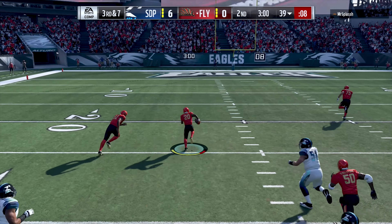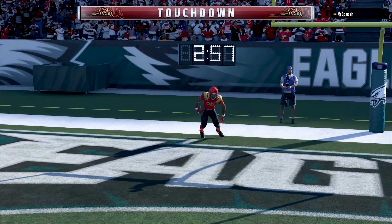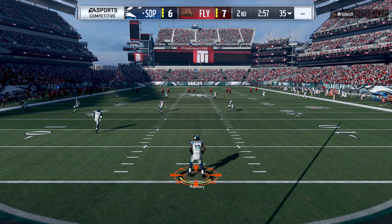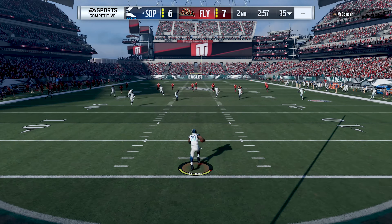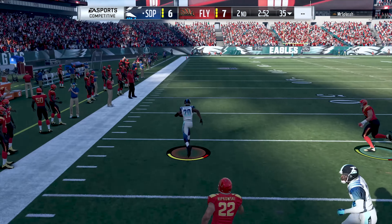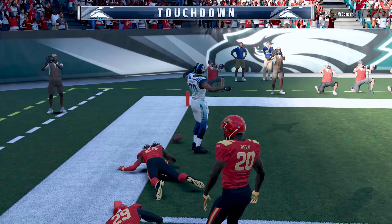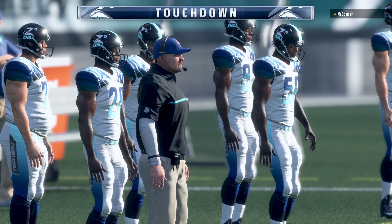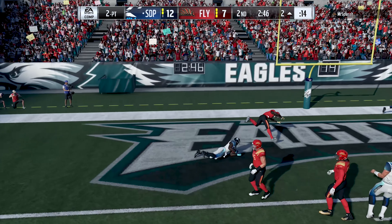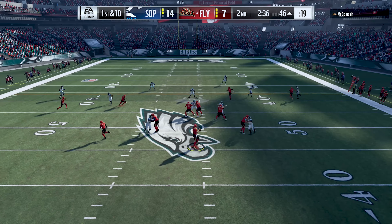On third and seven I make the ultimate poor read - if you want any Madden advice from me, don't do that. That pick cost me seven points. But then Jalen Ramsey returns the kick from the one yard line and says don't worry about it - he turns on the afterburners, outruns everybody for a 99-yard kickoff return for a touchdown. Thanks to my inability to kick extra points we have to go for two, and we pick that up on the slant to Calvin Johnson. Now we're back in control with a 14 to 7 lead.